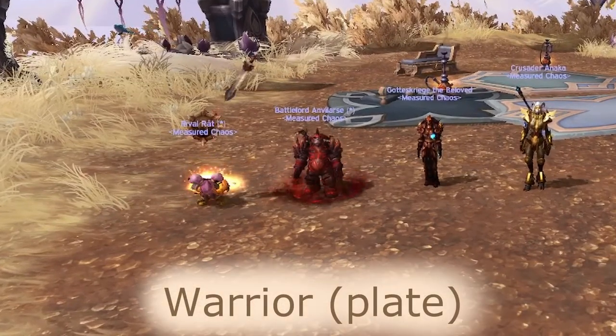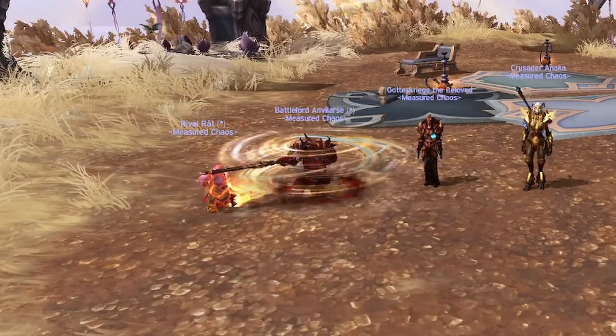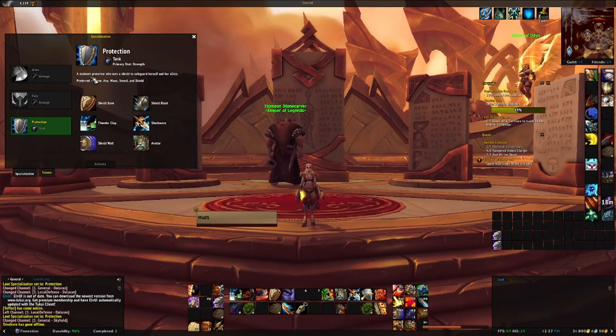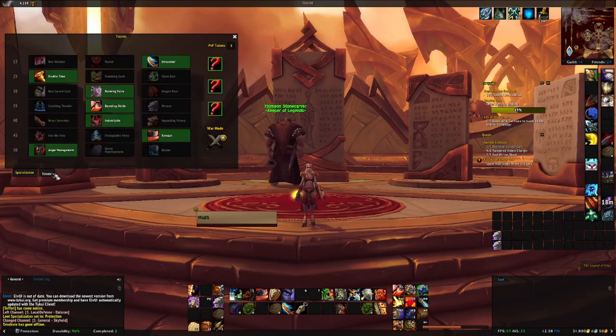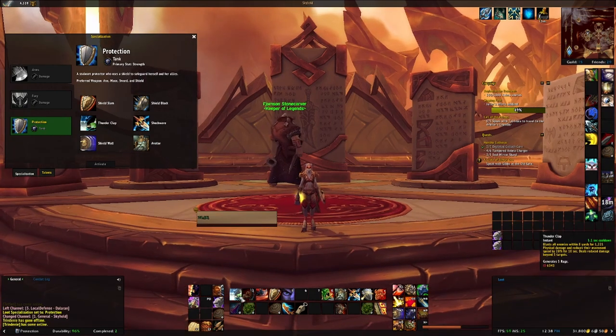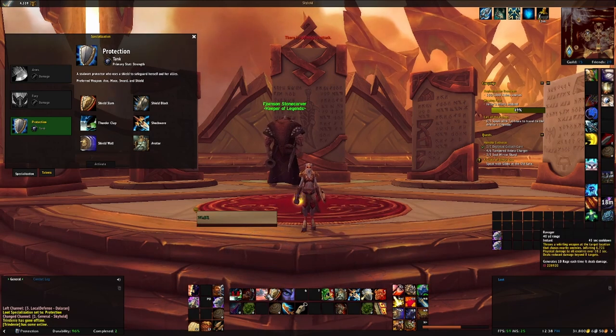All forms of warriors use the Rage resource to fulfill either a tank or DPS role. Protection is the tank spec and is focused on mitigating damage received, but lacks the self-healing and sustain of other tanks. Because of this, prot warriors tend to have one of the smoothest damage intakes of all possible tanks — the health bar will go down slower than other tanks, but entirely relies on healers to stay alive over long fights.